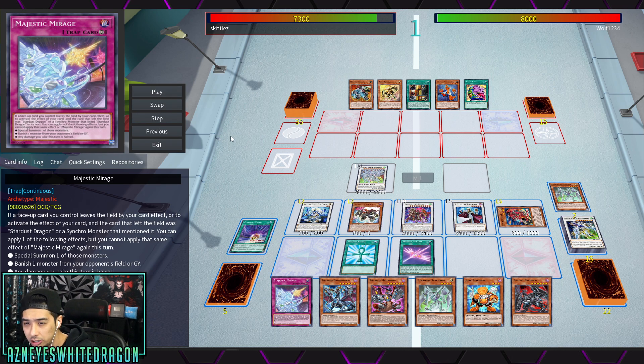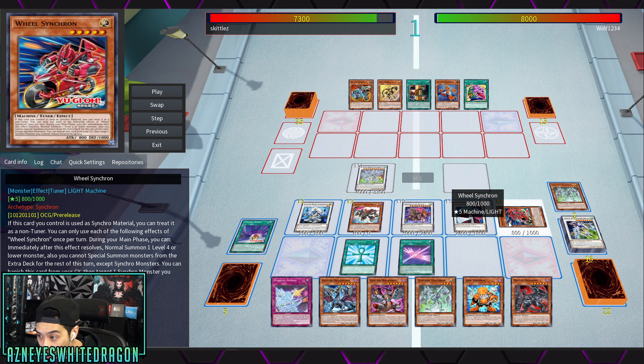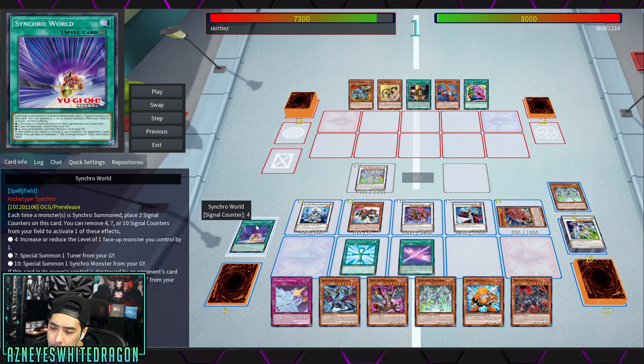A lot of these newer Yu-Gi-Oh cards might be moving fast, like Wheel Synchron. But Synchro World is actually what enables a lot of these shenanigans. You place two counters on it — it's almost like Gateway.